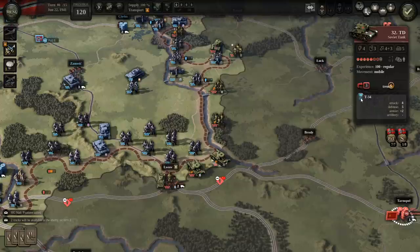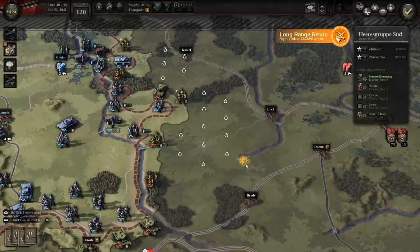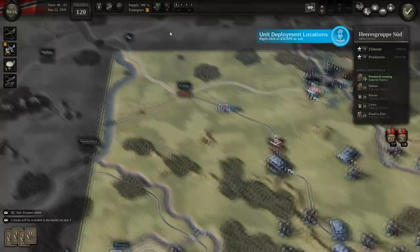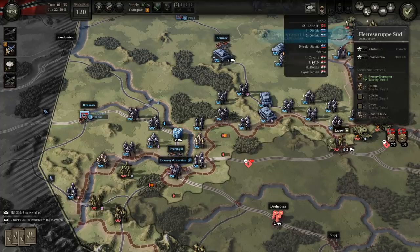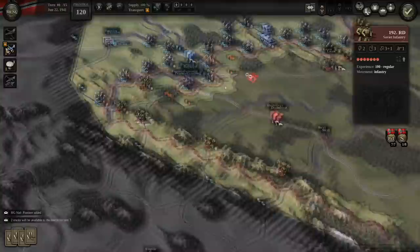Let's take a look at the recon situation. Doesn't look like they have anything west of Luck or Coel, so this seems like a pretty hollow front now that we've broken across. All of my troops who have crossed should be in supply — that's good. Where are these reserves coming online in turn two? The Slovakian divisions come at Rizzov. The Hungarian divisions come along the southern border — potential strike at the enemy flank. But that's not until turn four, so that's a ways away.